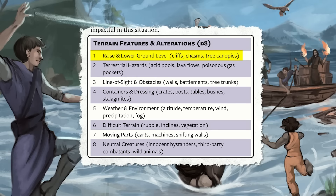Here's a little table from the build-a-battle system: terrain features and alterations. I always like to put things like this in a table so you can roll dice and have it be a little random, or just read through it and pick. Starting off: raising the lower ground level; second, terrestrial hazards like acid pools, lava, poisonous gas pockets; third, adding stuff to break up line of sight like big tree trunks or walls; fourth, containers and dressings — basically stuff on the ground.